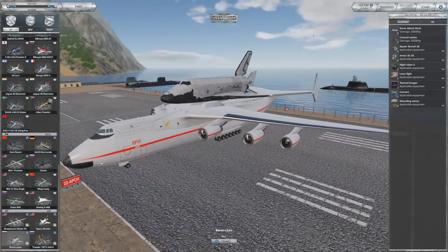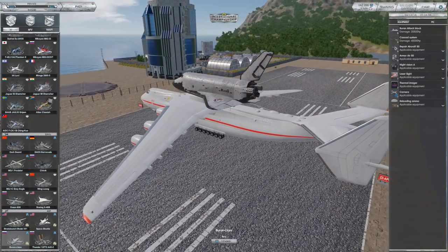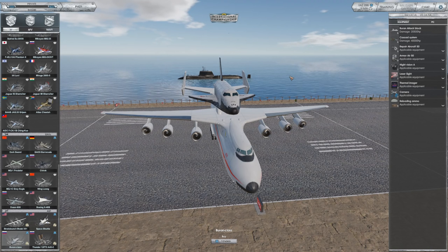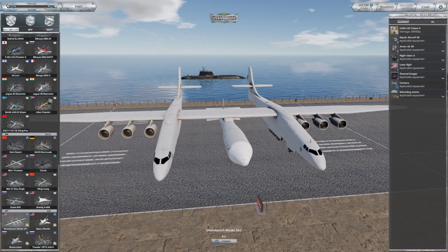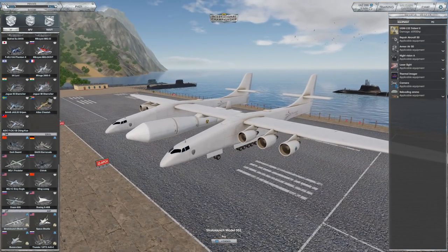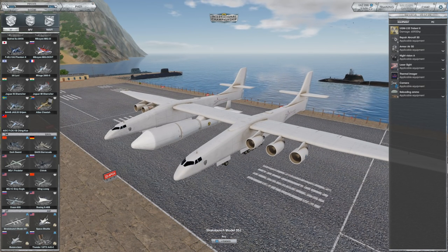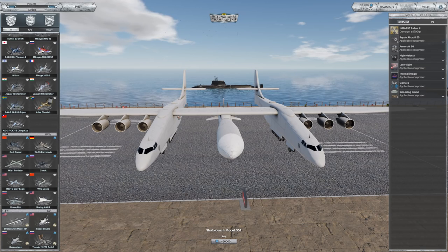We have the Buran on an Antonov An-225, the biggest cargo plane in the world. The Russians had the Buran space shuttle which boasted some really good stats — honestly better than the American one. Unfortunately I can't show you the game mode yet, it's nowhere near ready, but theoretically we'd take these things off and fight in space to capture the International Space Station. And then there's the Stratolaunch — a huge airplane designed to carry payloads into the stratosphere, drop a rocket, and fly up to space. On it, they have a UGM-133 Trident 2 nuclear missile.